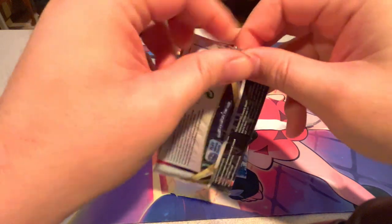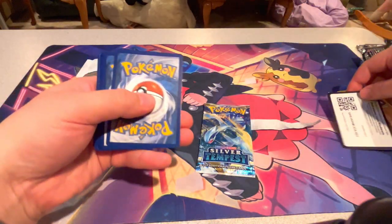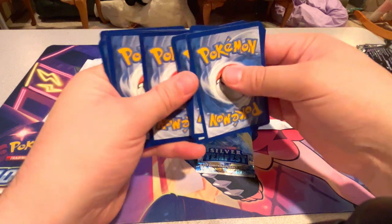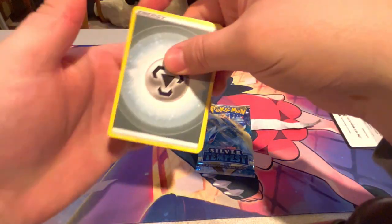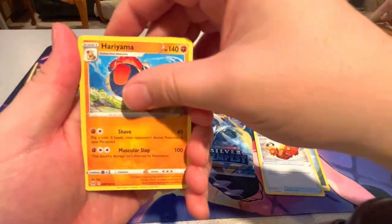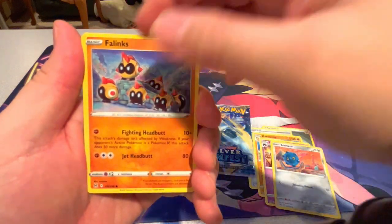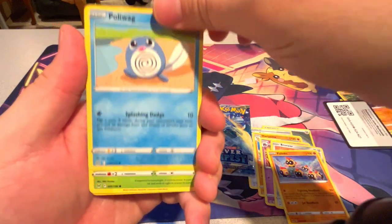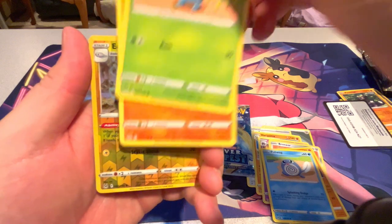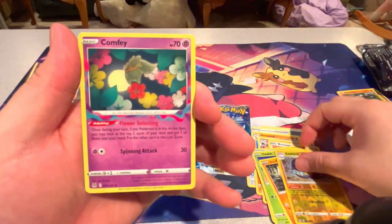Alrighty, Lost Origin. Steel Energy, Klinklang, Hariyama, Haunter, Bronzor, Phanpy, Poliwag, Oddish, Hisuian Growlithe, Elekid, and Comfey.